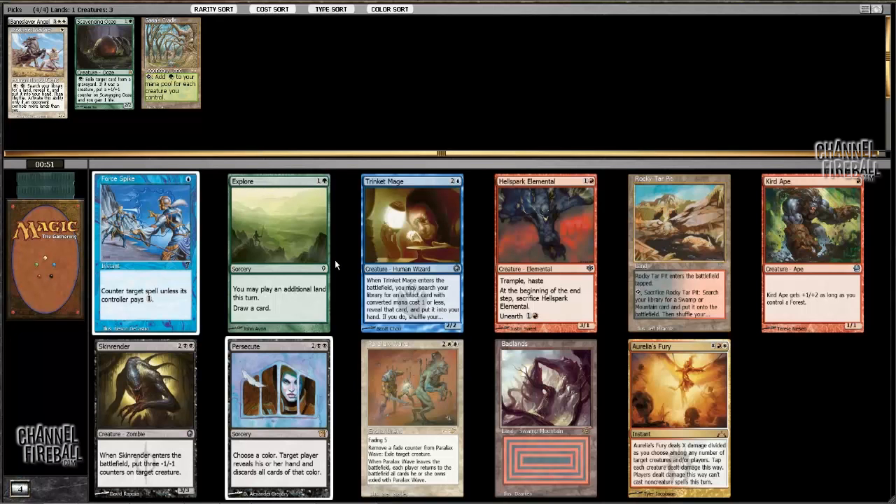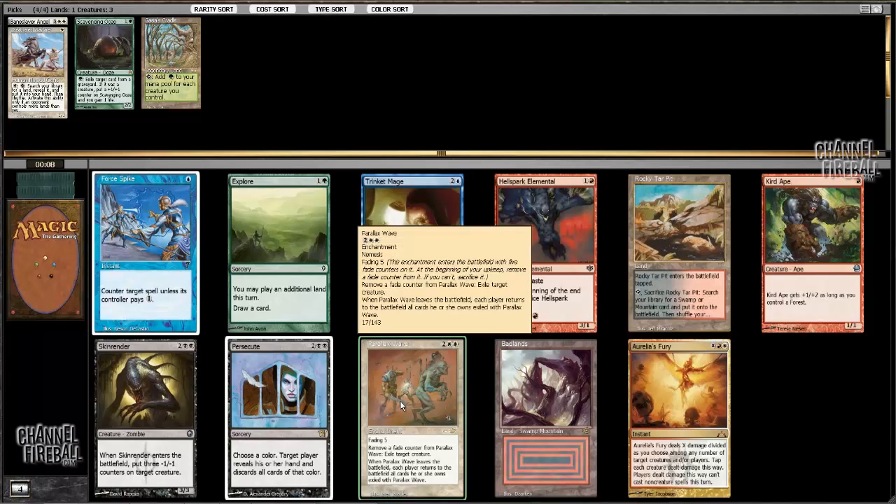Ooh, Parallax Wave — there's a fun card. I'm trying to figure out if I want to take Parallax Wave here, or if I just want to take something more consistent. I could take Curt Ape and plan to be that deck — it certainly can utilize a Cradle to cast its high-cost spells. But I have the Baneslayer and the Weathered Wayfarer already, and this card is just so very versatile. Yeah, we're just gonna take the Wave.